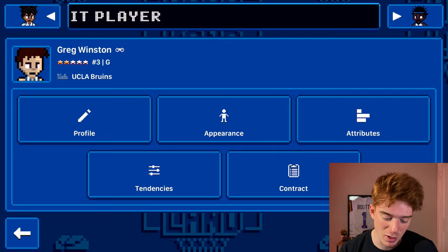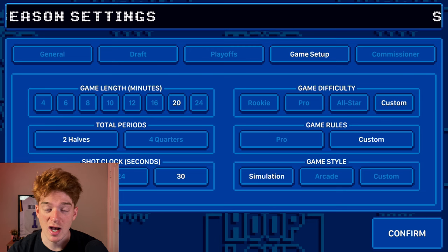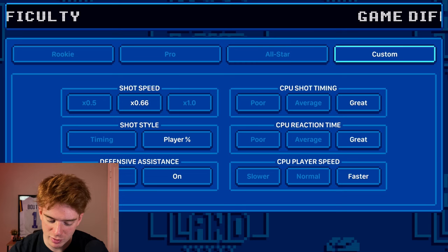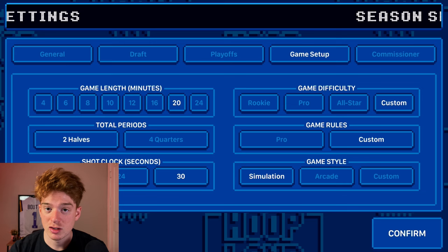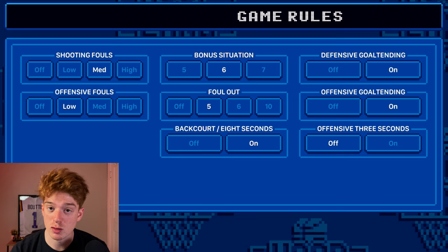Look at the overall potential for Greg Winston: he has the chance for a 9.5 out of 10 on the three-pointer and a 10 out of 10 dribbling — he's going to be breaking everybody's ankles. We've got all the college rules set up: gameplay difficulty on all-star, timing instead of player percentage so we're rewarded for hitting our threes. It's a 20-minute game, equivalent to a 40-minute game. All standard NCAA college rules apply — defensive three seconds is off, foul outs at 5, and a bonus situation at 6 since we're playing two halves instead of four quarters.